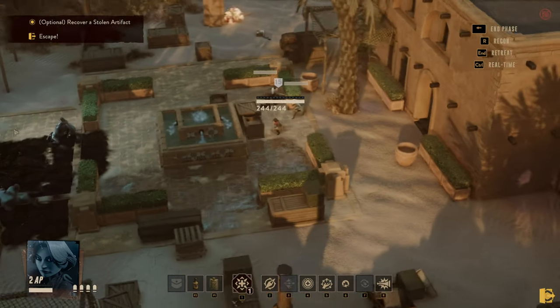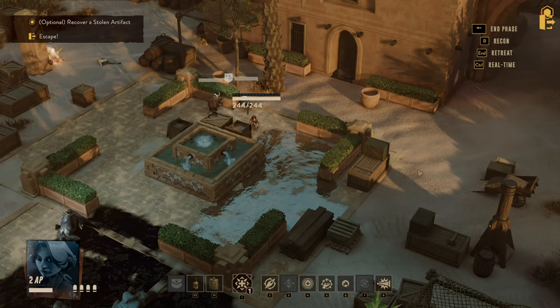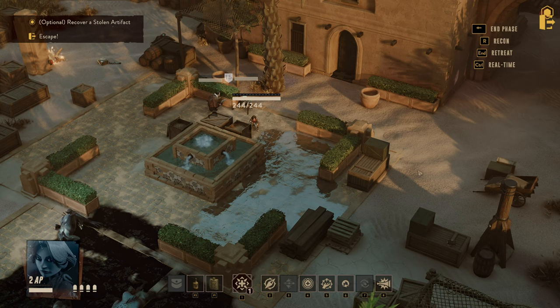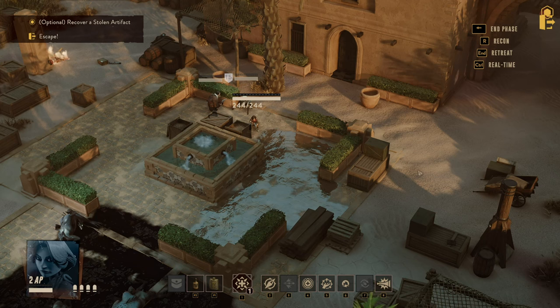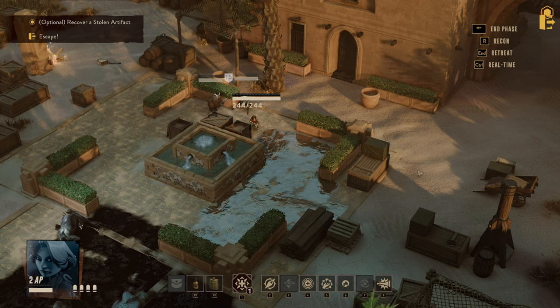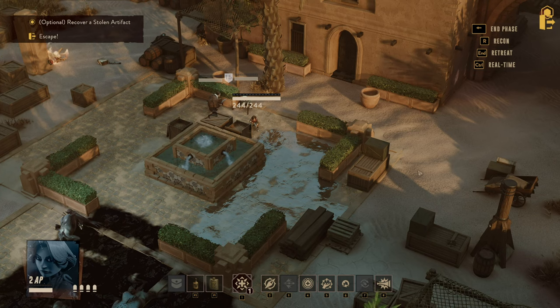Anna-Sophie is definitely a force to be reckoned with — in my opinion one of the single strongest characters in the entire game. The action economy manipulation and support for others is second to none in the game. Whether or not you like playing with support characters, you gotta admit she is plenty strong and lets others shine even brighter. Let me know if you like the build, what do you think about Anna-Sophie — am I right in liking support characters? Leave a comment down below and see you in one of the other guides.